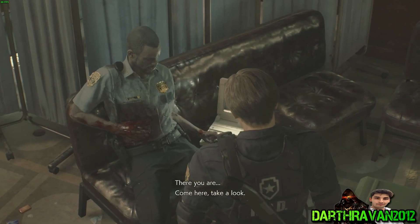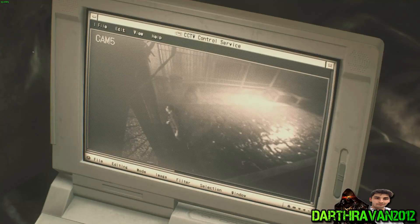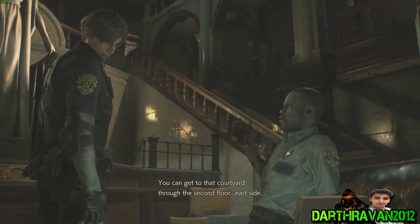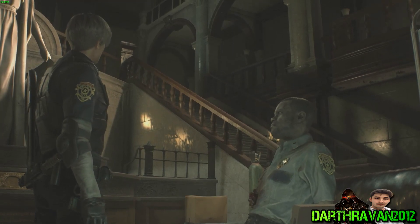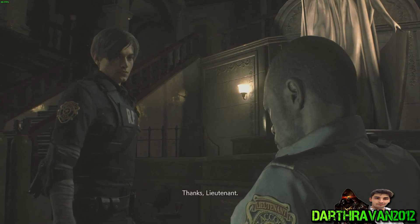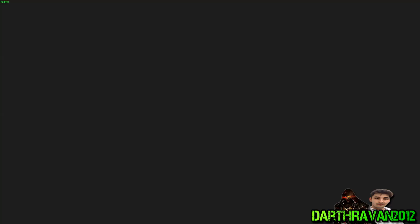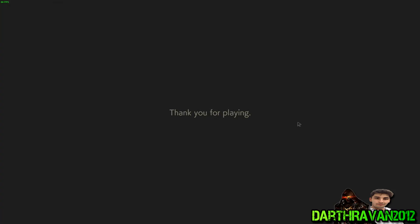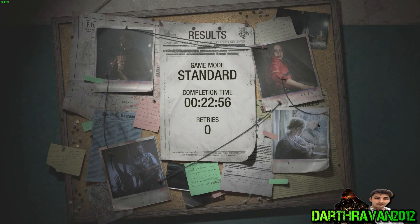There you are, come here, take a look. I knew she'd make it. You know her? Yeah, name's Claire — I came into town with her. You can get to that courtyard through the second floor, east side. I'm on it. Thanks, lieutenant. And that is it for the Resident Evil 2 one-shot demo.